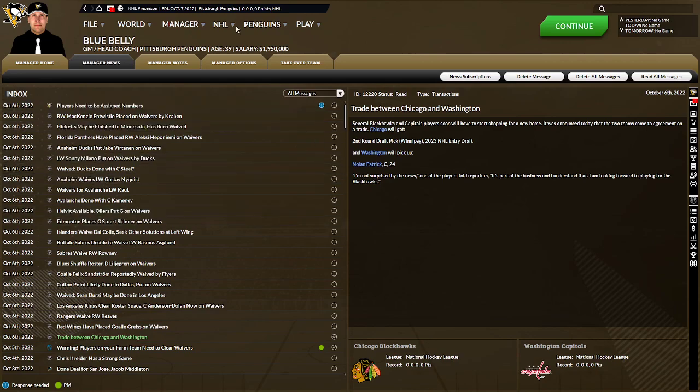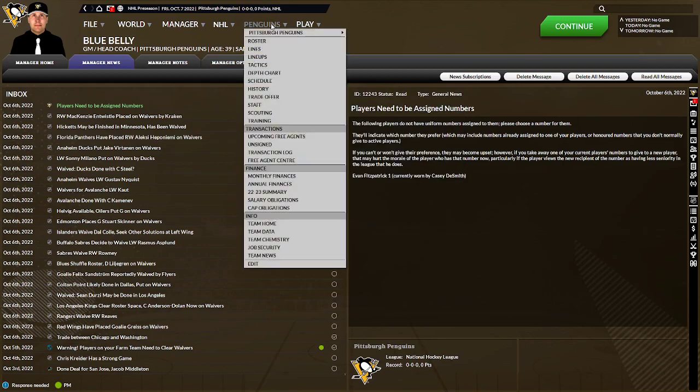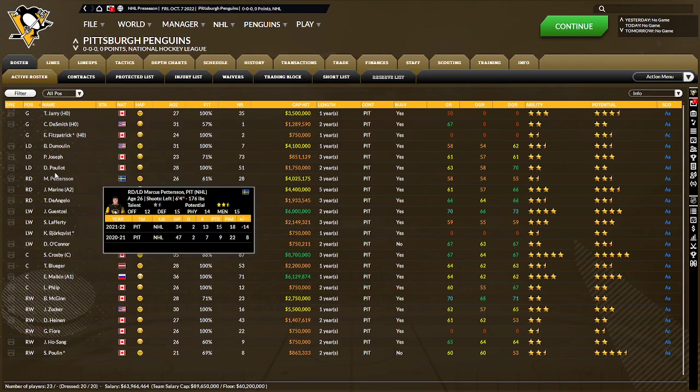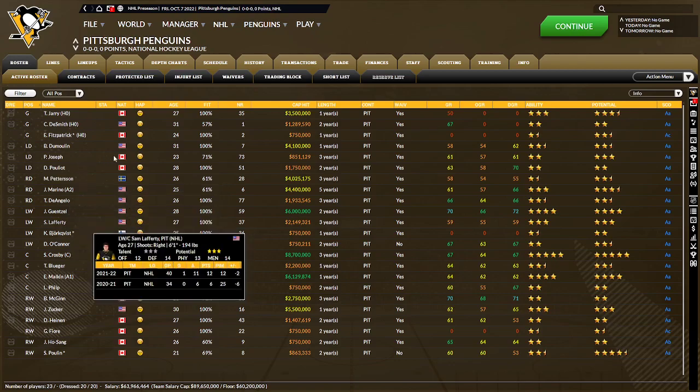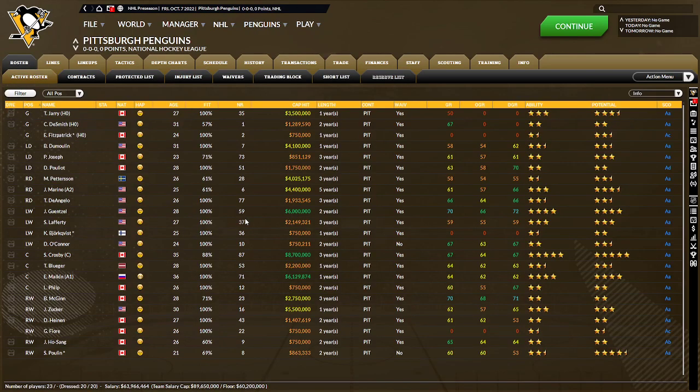At times, the game feels a little bit like an injury simulator. Right now the injury list is just Mike Matheson with a fractured knee, but when you're simulating a week or two at a time, a ton of players get injured. The day-to-day ones you have to scratch and replace, and the more serious ones you have to move to the injury list. It gets tedious. Could you have a setting that says if somebody's going to be out more than a week, automatically move them to the injury list? There's an open spot in the lines — who do you want to replace it with? It just gets tedious.